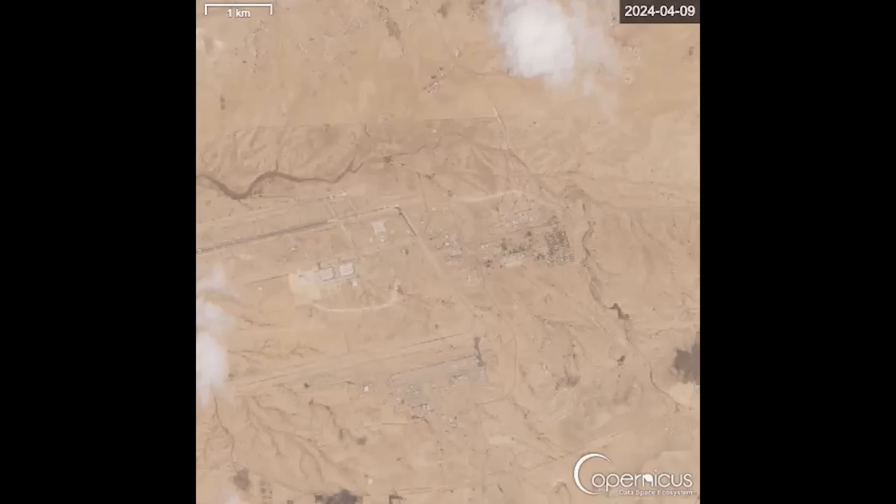Hello everyone. A short update on the Iranian missile strike on Nevatim airbase in Israel. Satellite images have dropped — a before and an after. These first satellite images were shared by Aura Intel on Twitter.